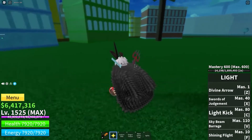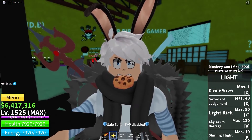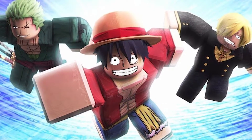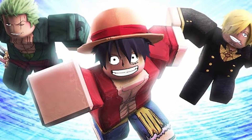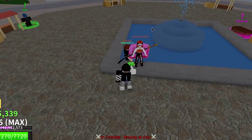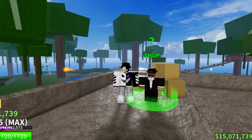Bosses are an exception to this rule. In order to hit and harm a Logia user without utilizing a Devil Fruit, you must employ a technique known as Busoshoku Haki Enhancement to intensify your attacks. It may be purchased for 25,000 Belly from the Ability Teacher, who can be found in the cave on Snow Island's village. Your Devil Fruit will do more damage if your Fruit Mastery and Devil Fruit stats are higher than average.